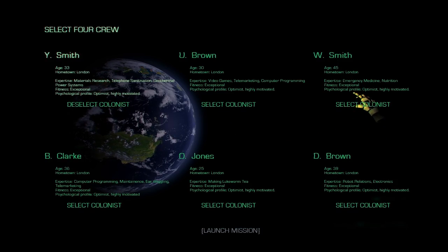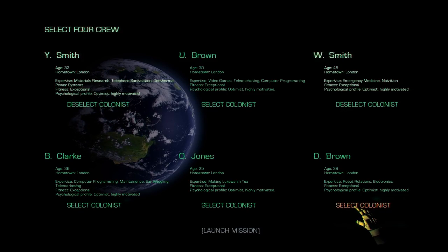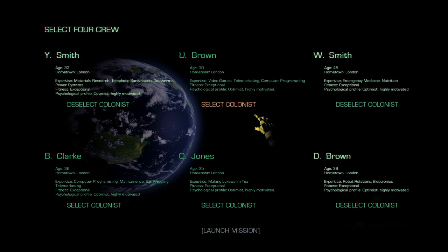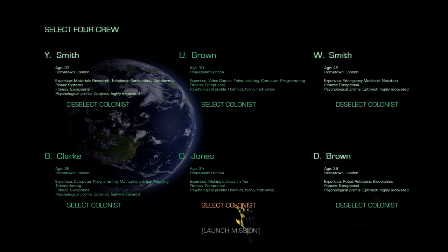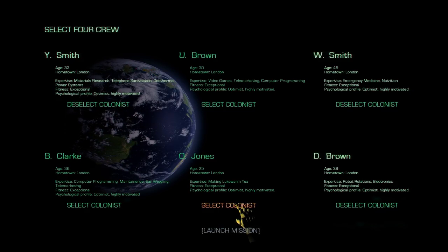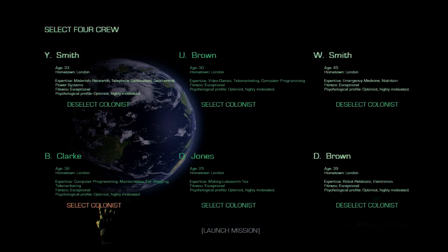So we'll pick a guy with materials research and geothermal power systems. Nutrition and medicine is good. Robot relations and electronics is maybe useful for talking to the imps. We'll get this guy who's good at making lukewarm tea, or maybe a computer programmer. This guy's got maintenance so it's probably more useful.